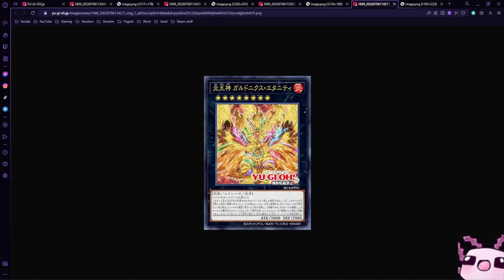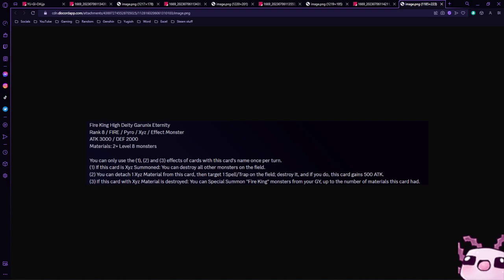Being able to go into the Exceed on your opponent's turn is very, very good, because this is Fire King High Deity Grunix Eternity. It is a Rank 8 Fire Pyro Exceed Effect monster, 3000 Attack and 200 Defense, with materials of 2 or more Level 8 monsters. You can only use the first, second, and third effects of this card's name once per turn. If this card is Exceed Summoned, you can destroy all other monsters on the field — it's a Dark Hole. You can detach one material from this card, then target one Spell or Trap card on the field, destroy it, and if you do, this card gains 500 Attack — making it a 3500 beatstick. And third effect: if this card with Exceed material is destroyed, you can Special Summon Fire King monsters from your graveyard up to the number of materials this card had. You can essentially have a five-material Deity — being able to summon out five Fire Kings — oh god.